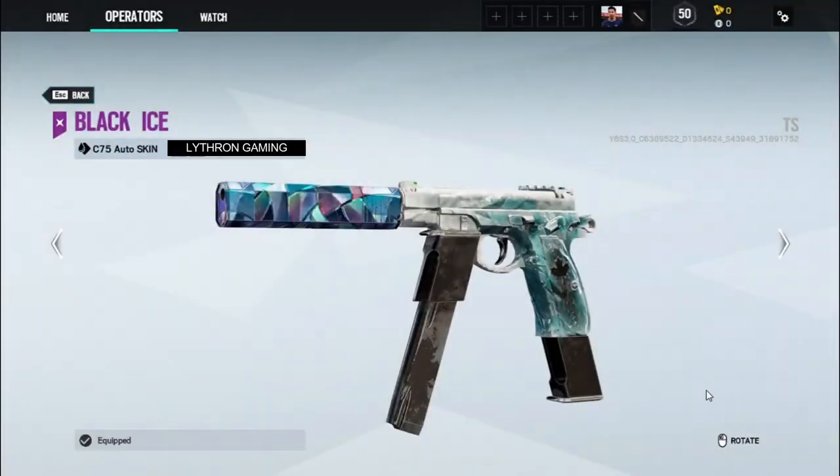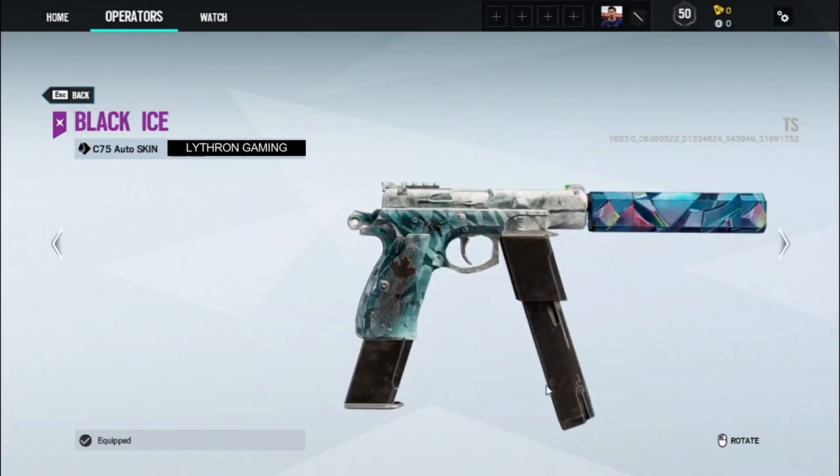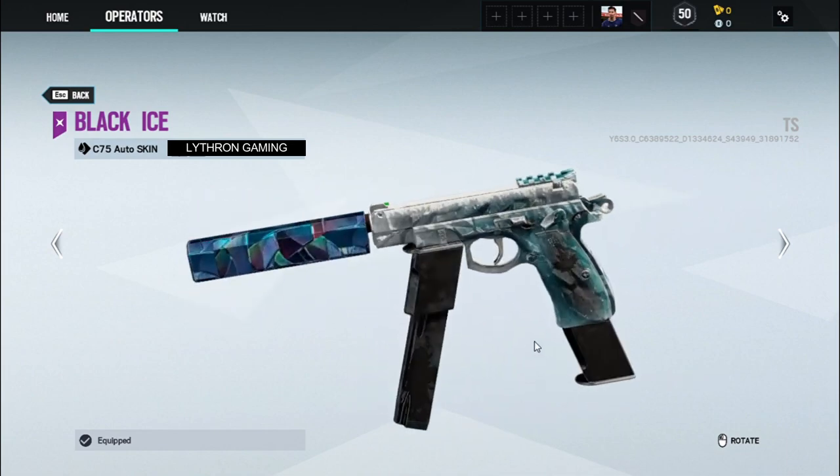All the weapons like we're seeing here — like the K1A, like Jackal's C7E. We've seen a lot of weapons which I've never seen Black Ice on before, because they came out after the weapon skin originally came out. Now we're getting to see it on there.